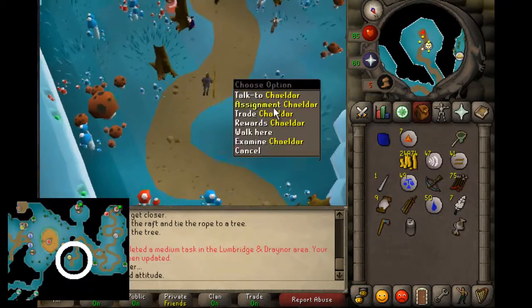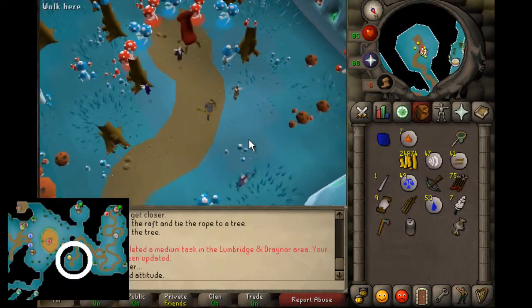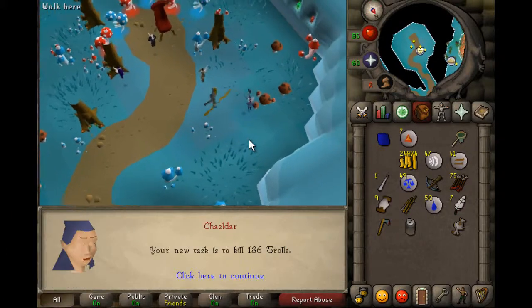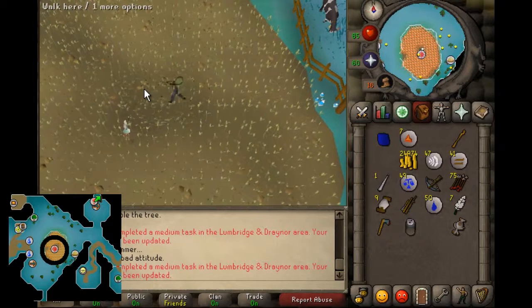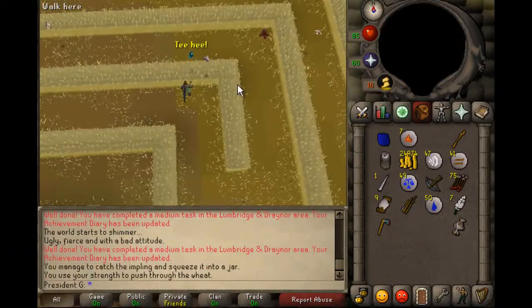Now speak to Chaeldar and get a new slayer task. Then you have to catch an eclectic or essence impling in the Puro-Puro minigame.